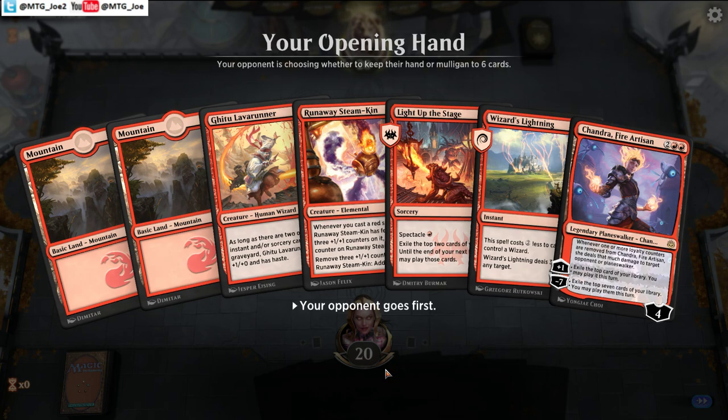There's a stigma around Mono Red that it's just brain dead — throw fireballs at your opponent's face. But there's a lot of nuance that actually happens. Your creatures tend to not really scale well to the late game, and it's about knowing when to play what line — when to bait with a Steamkin, when to kind of go all in. It's one of the trickier decks I've found.